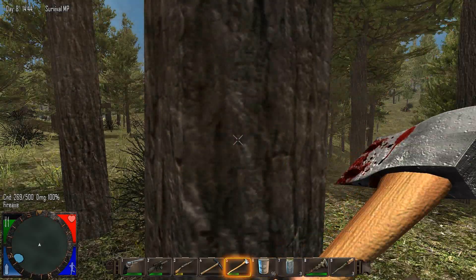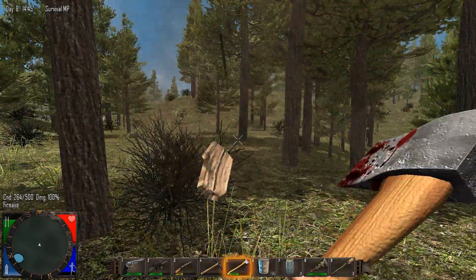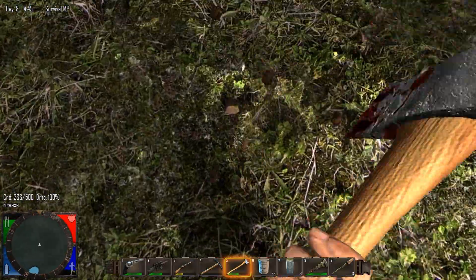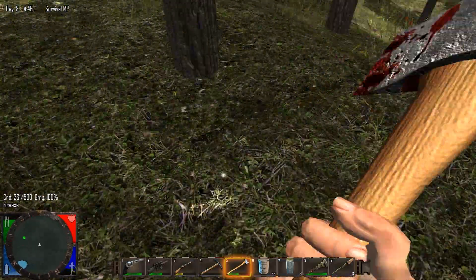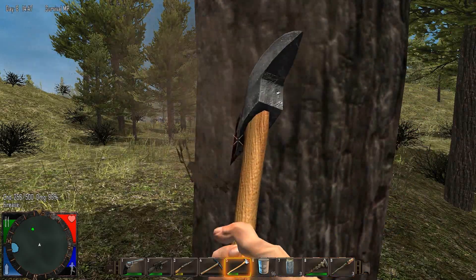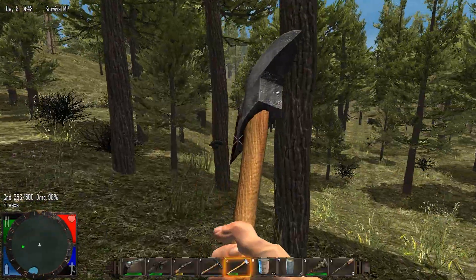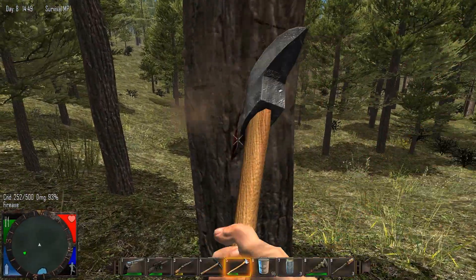We're going to start chopping down some trees and work our stamina down a little bit. Once our stamina gets to 75%, you can see the stamina is at 75% now and the damage on the axe is starting to go down a little bit — 96%, 93%. I'm getting stamina back as I work, that's why it's jumping up and down.